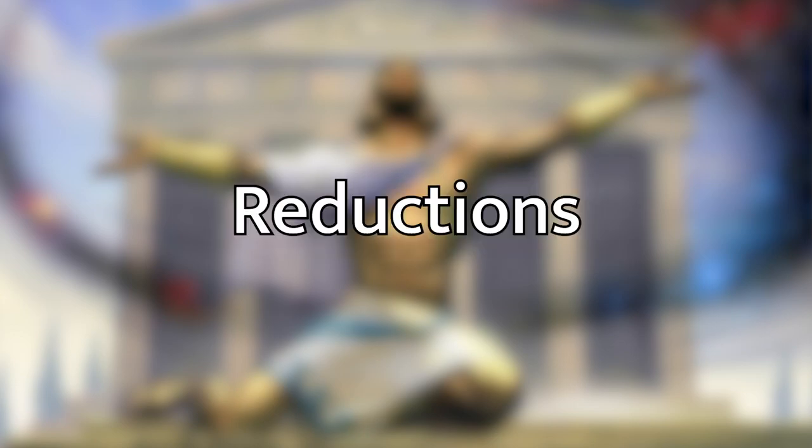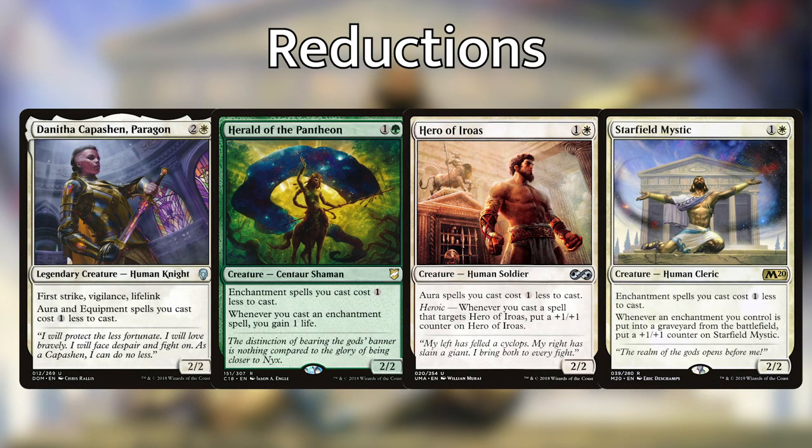In addition to putting lands into play, we're also running some cards that will make our auras cost less with cost reduction abilities: Danitha Capashen Paragon, Herald of the Pantheon, Hero of Iroas, and Starfield Mystic — each of which makes our auras or enchantments cost one less to cast. They all have some other value stapled onto them, but we're just focusing on the cost reduction.